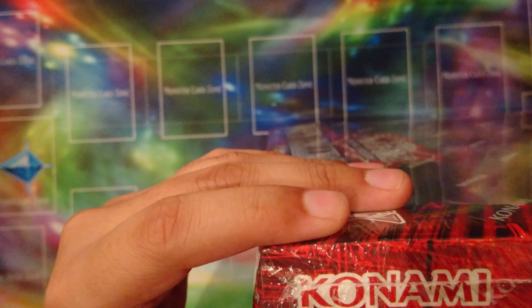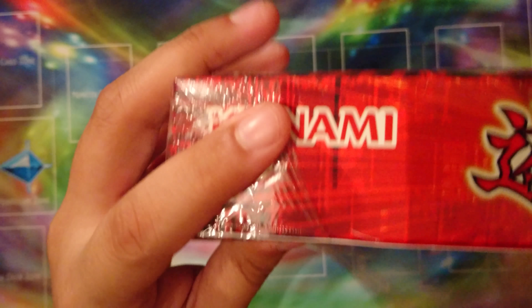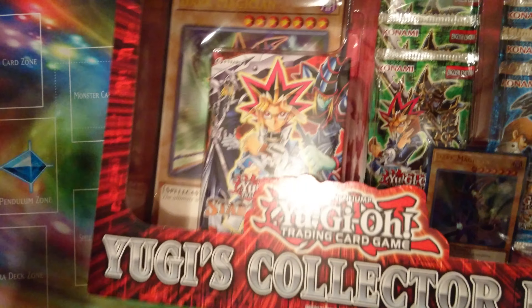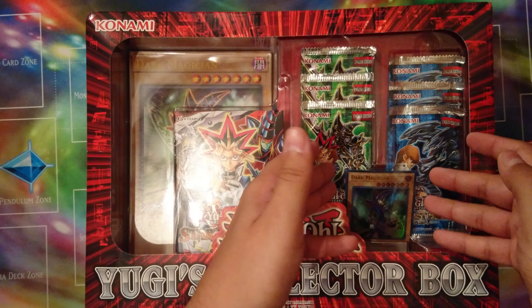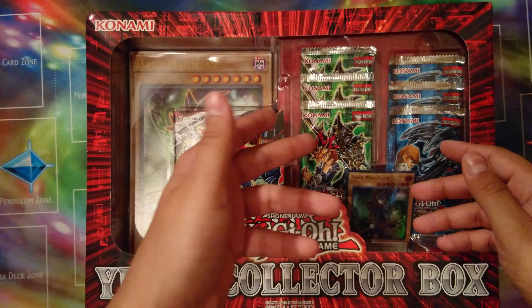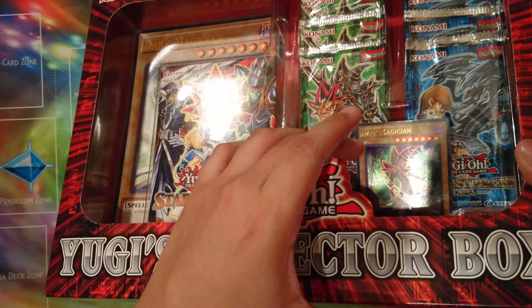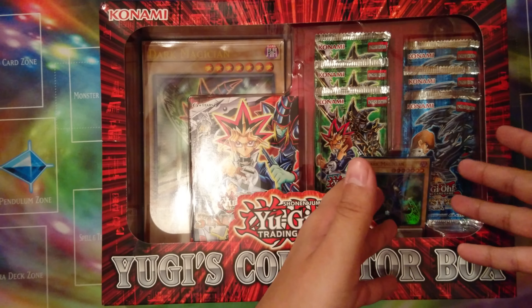Let's take a look at this — let me get some of this plastic off first. There are really only three items that you would get this for, and competitively really nothing. There's a couple of collector's items you might want, including the Dark Magician ultra rare that we've gotten in common in Yugi's structure deck and in the Megatons this year as a super rare. Getting it at the maximum rarity possible is probably going to be this.